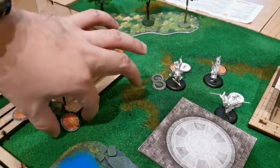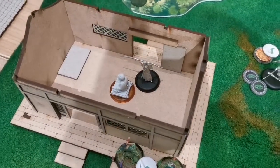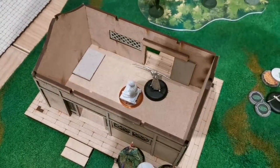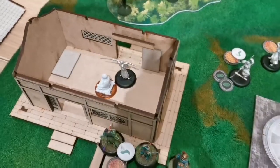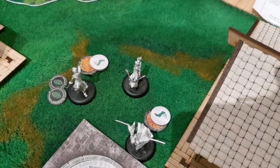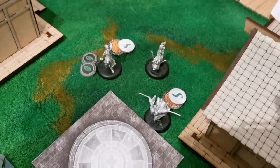Since I poisoned a sister earlier she should no longer have an action token. The gray pilgrim spends an activation token and goes base to base with the idol, ready to pray next turn. I run my big boy Itsunagi up toward the objective zone. Yan Jing the bow sister spends her last activation to reload her bow.